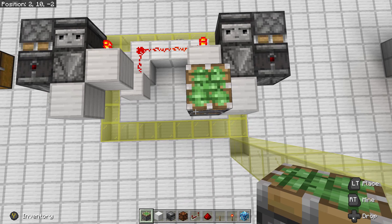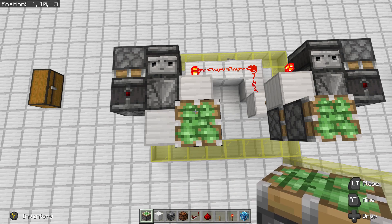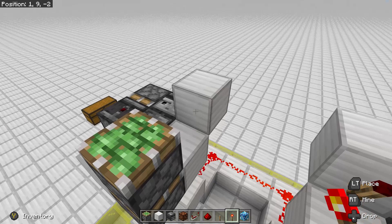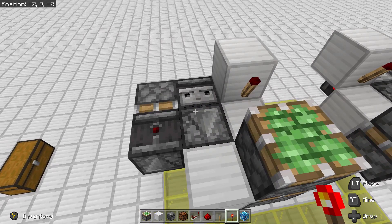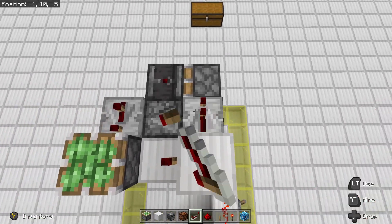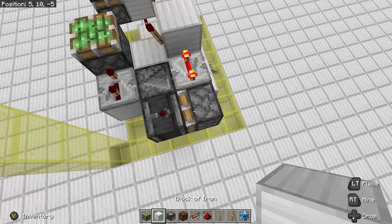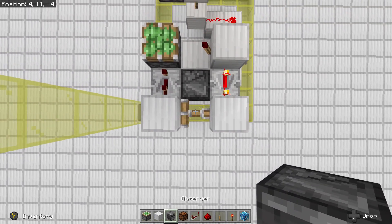Go ahead and place down two sticky pistons. Place a block on the redstone torch followed by a redstone torch. Place a repeater going into the sticky piston on three ticks. Place a repeater coming from the block on four ticks. Place a block on the piston and on the observer after it moves, then place an observer in between the two blocks.